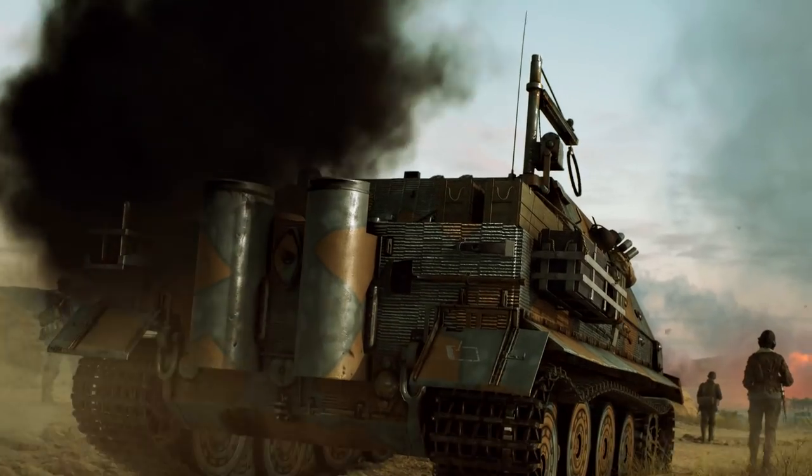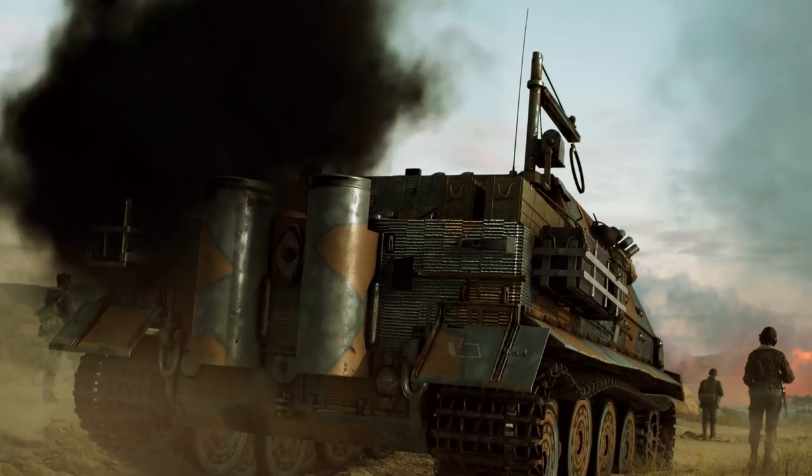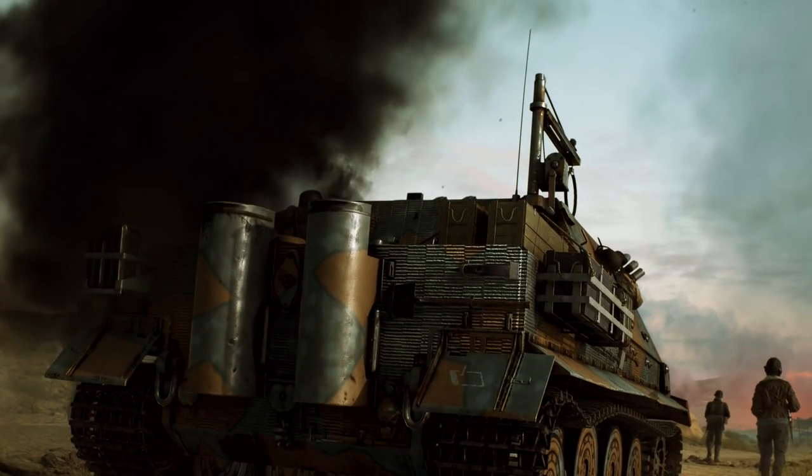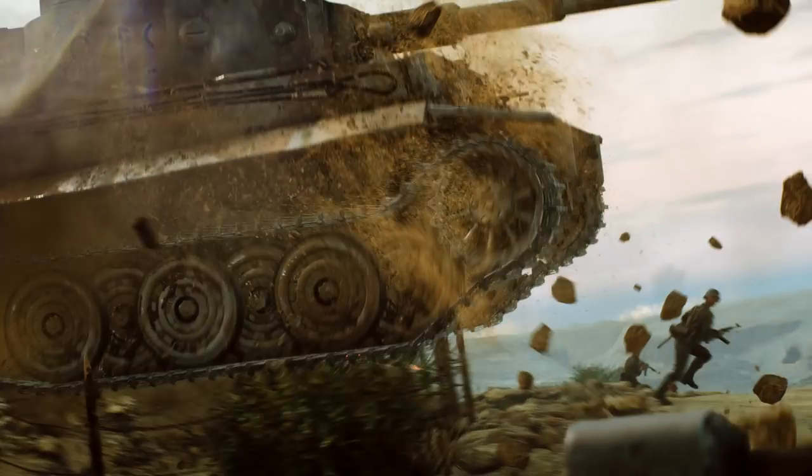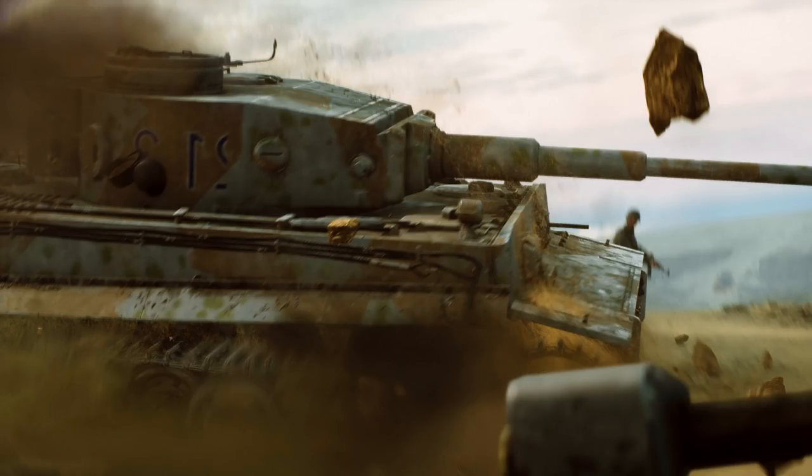The first teaser clip comes directly from EA, uploaded to the Battlefield YouTube channel. We get a very short look here at a soldier building some sort of fortification, judging by the animation that we're seeing, and then we switch to a snippet showing a camo tank rolling through what looks like a desert, and then that's pretty much confirmed in the next shot showing the tank catching some air over barbed wire.